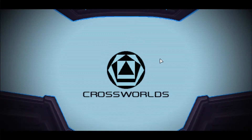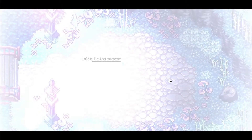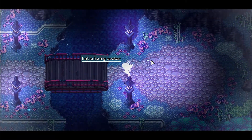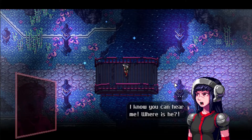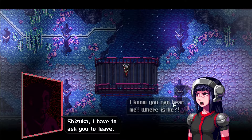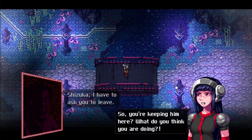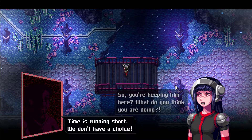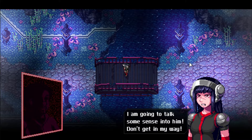Let's go ahead and start the game — Cross Worlds. The beginning is actually kind of weird — we're initializing our avatar and we have this girl. The dialogue begins: someone says they know someone can hear them and asks where he is. A character named Shizuka is asked to leave. There's urgency — 'Time is running short, we don't have a choice.' Someone is accused of abducting a dying person and working them to their last breath.